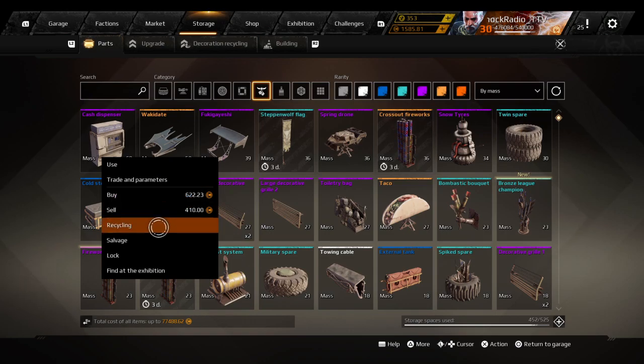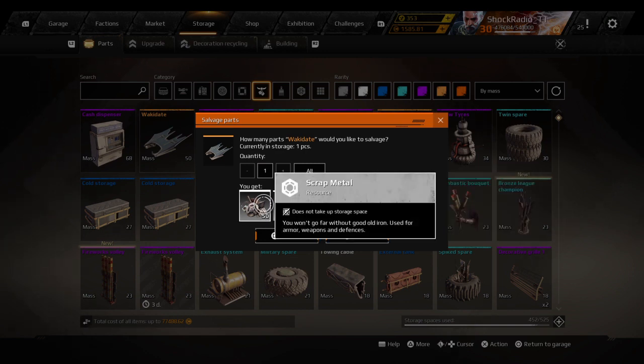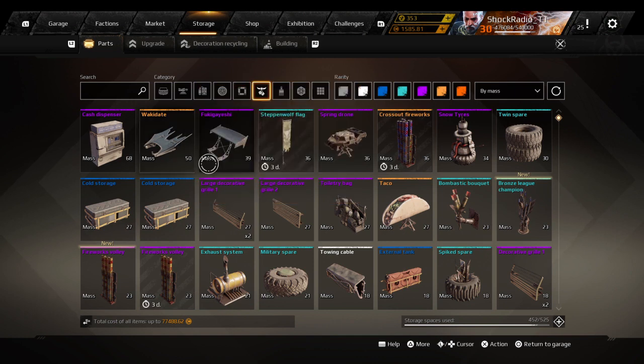So legendary decor — if you salvage it — you get 250 electronics, 250 copper, 250 batteries, and 50 scrap. On PlayStation currently, that's roughly a 460 coin value for salvaging legendary decor.